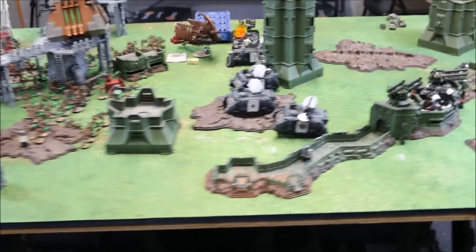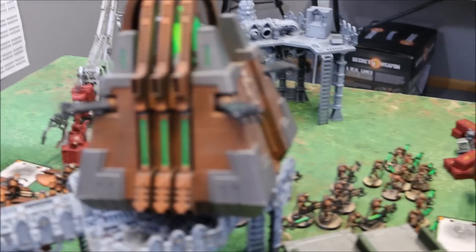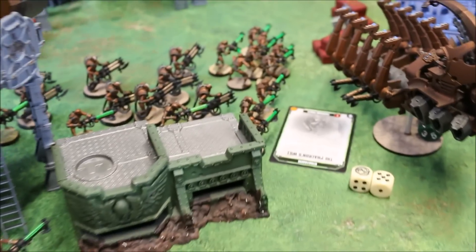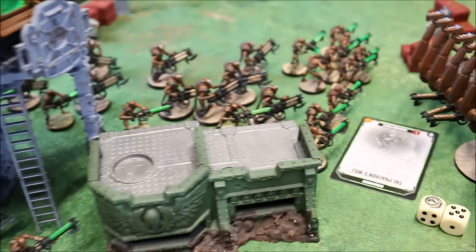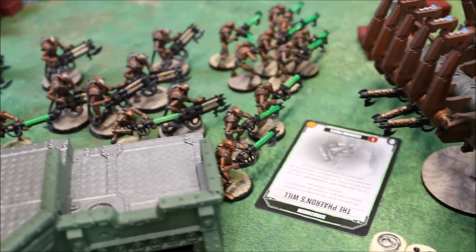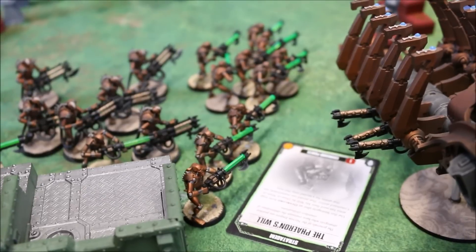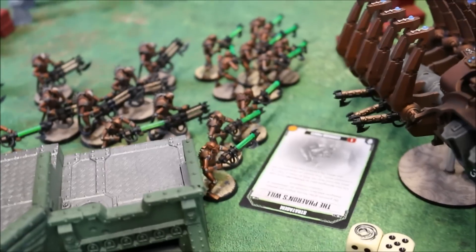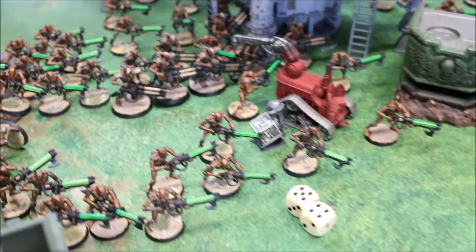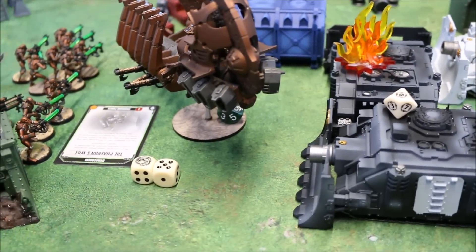Necrons have completed turn one up to the Assault phase. We dropped the Monolith in after everything moved forward. We pushed the Warriors forward on this flank along with the Immortals and were able to reanimate a few — we have four down from each squad still. We cast Pharaon's Will as a stratagem to give these guys plus one to their moves, hoping to get a charge. We also put it on the Heavy Destroyers, and advanced the front squad of Warriors slightly. The Ghost Ark leapt out to try to stop some of the Vindicators' movement forward.